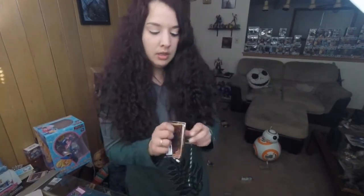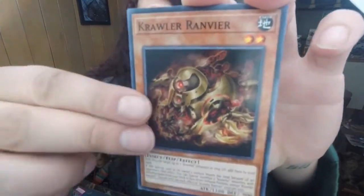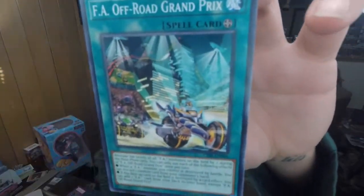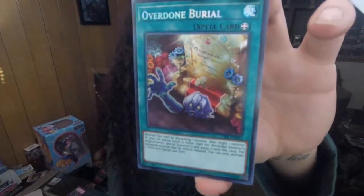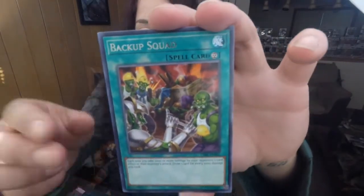Fourth pack overall — first pack from our second mini box. Please, Evenly Matched. We got the Crawler Ravenir again, Temple of the Mind's Eye, Defect Compiler, F.A. Off-Road Grand Prix, Overdone Burial — pretty cool. S.C. and Backup Squad — another S.C. And Crawler Axon, Dark Angel, and Altergeist Conquiri.